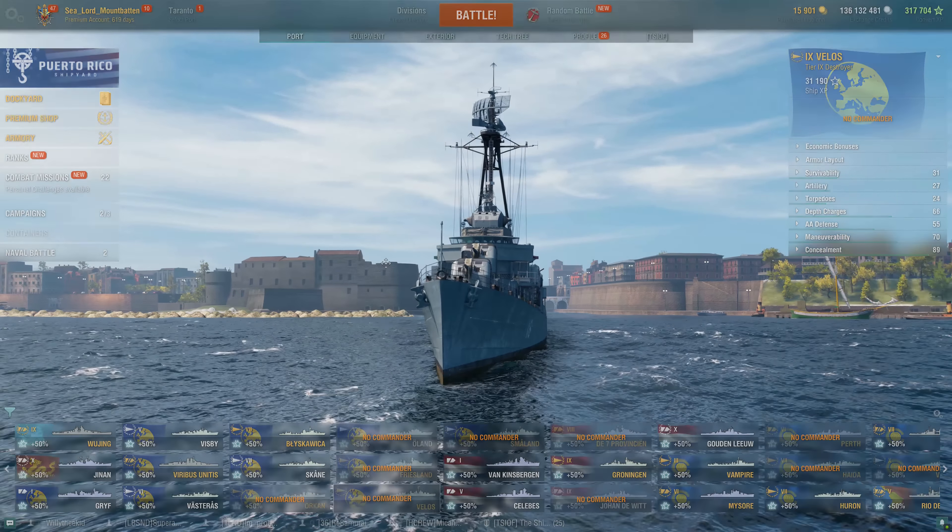I played it like a Fletcher — went to the caps, backed stern into the caps, tried to cap, popped American smoke when I needed it, which is great for farming, especially if ships are forced to push into you. You can easily put down a lot of damage with the DPM this ship has at 2.1 seconds base reload, which Adrenaline Rush can bring down even faster. She's very comfortable to play if you've played a lot of American DDs. It fits right into that American DD playstyle — it's essentially a side-grade to the Fletcher.